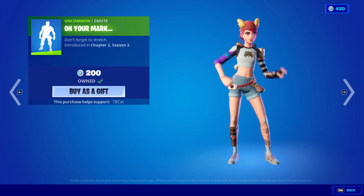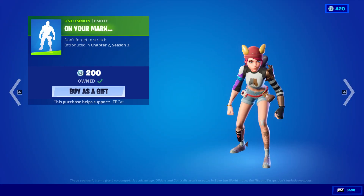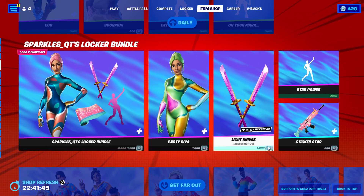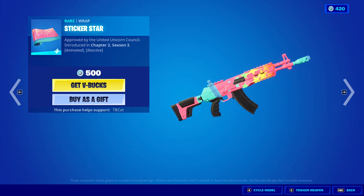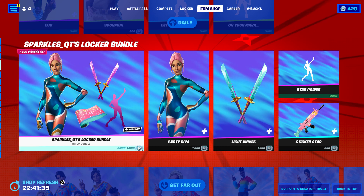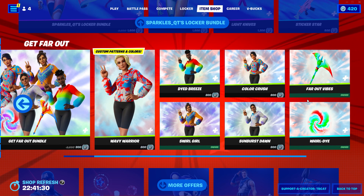On Your Mark is kind of a pointless emote — not exactly sure why I bought it, I kind of regret that decision. Party Diva, Light Knife, Star Power, and Sticker Star are also here. It came to my attention that this is actually a rare item, and it's all part of Sparkle QT's locker bundle, so that's pretty cool.